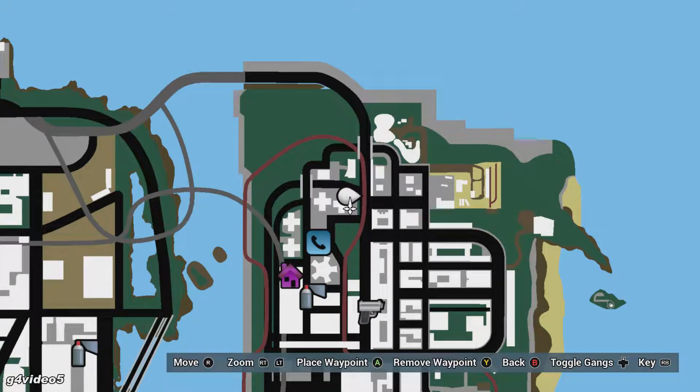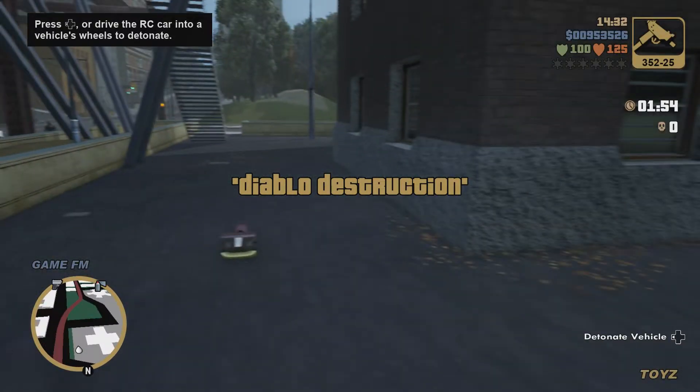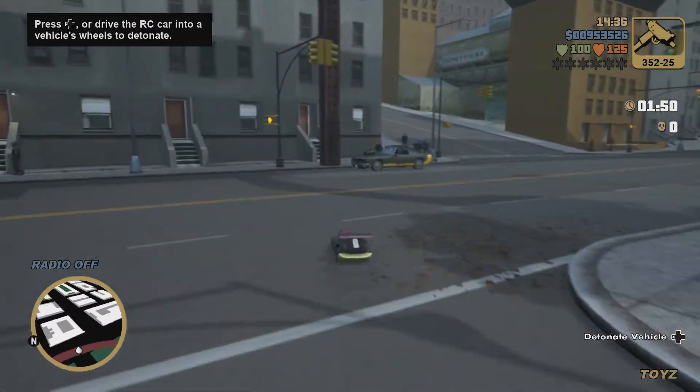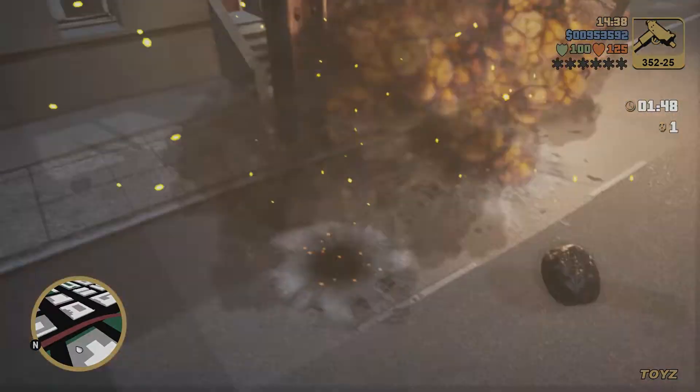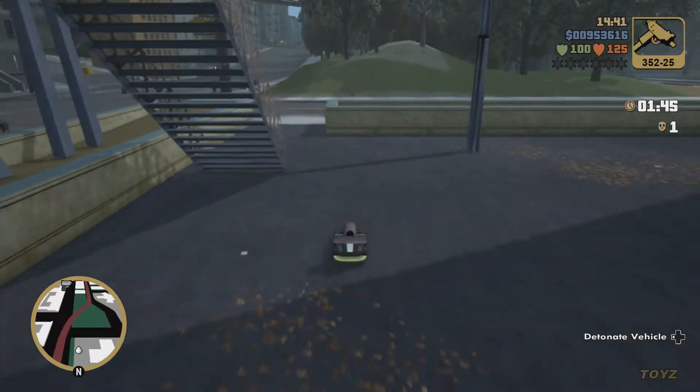Hey everybody, G4 Video 5 here, and welcome back to some more Grand Theft Auto 3 the Definitive Edition. In this part we will be completing the mission Diablo Destruction, which is a Toys in the Hood van mission that you can do here in Hepburn Heights in Portland. The objective is to use this RC car to destroy as many Diablo Stallions as we can in two minutes.